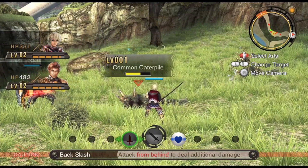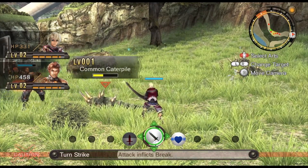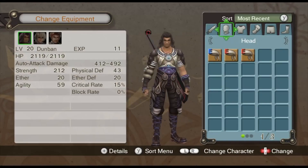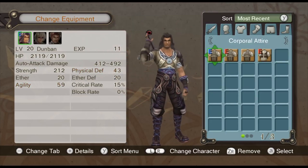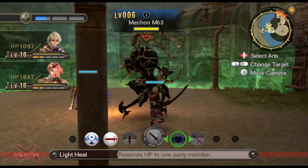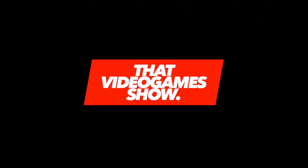The combat system is a real highlight and offers many ways in which to engage enemies. It all takes place in real time, with each party member possessing their own unique abilities known as Arts. Each is subject to a cooldown, which manages to add a nice layer of strategy during encounters, and timing each correctly so as not to put your party at risk. Overall, this is one of the finest games ever released on the Wii, and it well and truly deserves a place in anyone's collection.